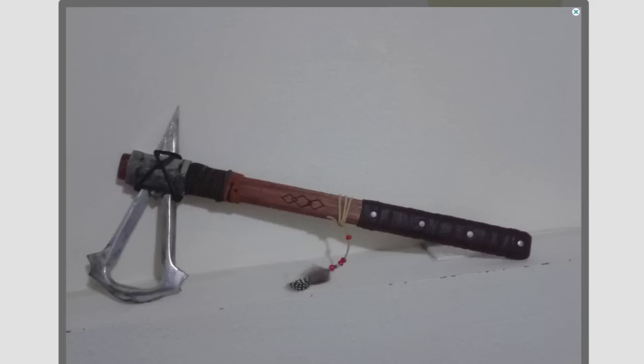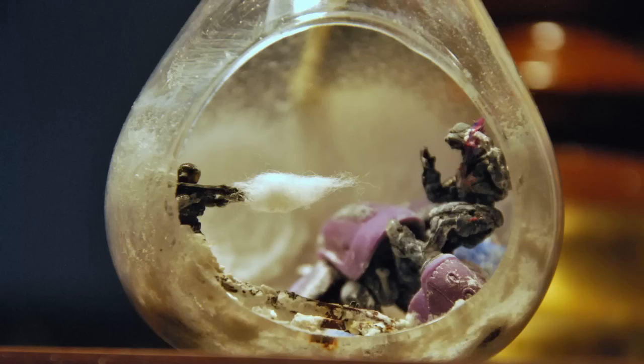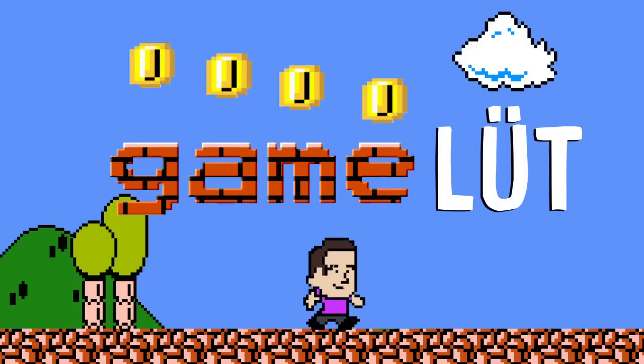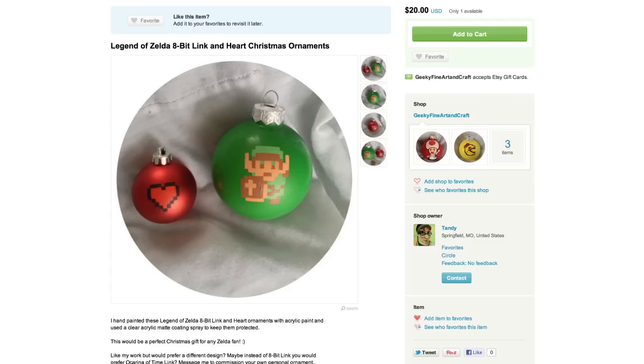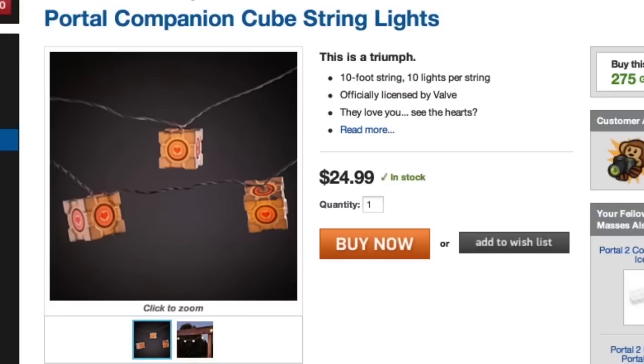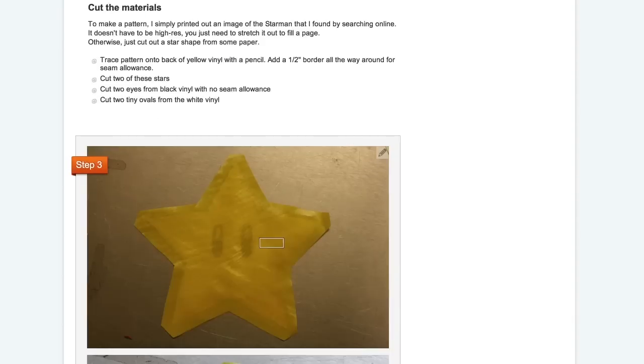Chop down a Christmas tree with this Assassin's Creed tomahawk and add some Ho Ho Halo ornaments. Keep sprucing up your tree with these Minecraft and Zelda decorations, then illuminate it with some companion cube string lights, and top it off with a DIY light-up Mario Starman tree topper by Scooch Maru.